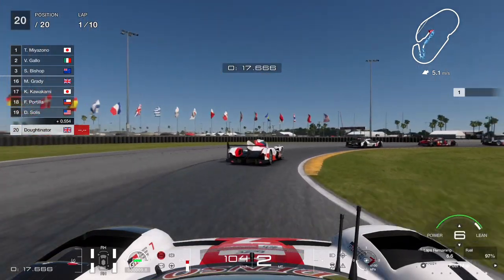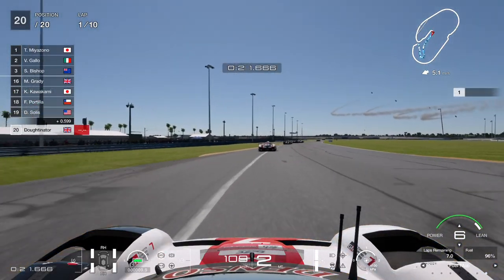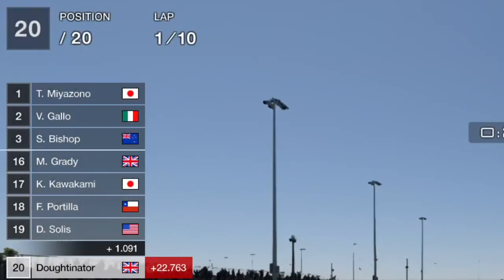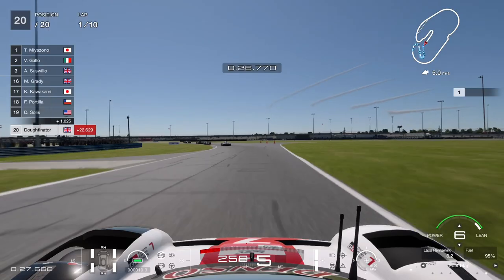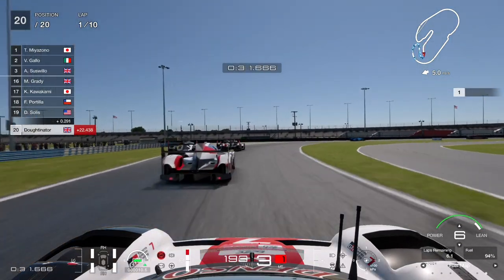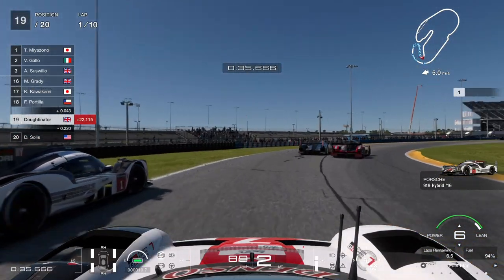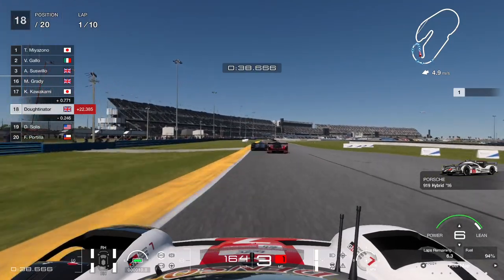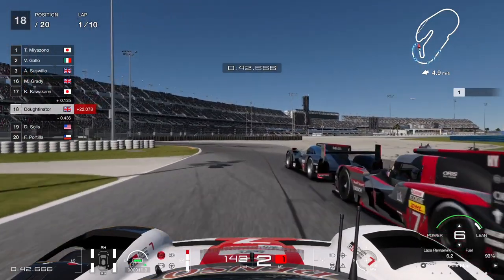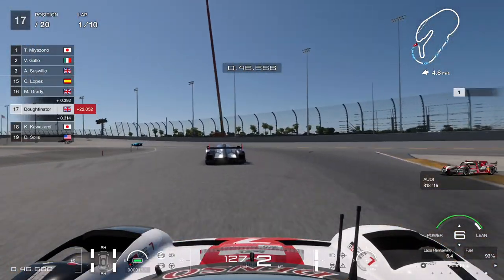The car to watch out for is the one currently in the lead — they're driving the McLaren, the Japanese driver. They're very good on fuel efficiency, so they'll pit quite late and only need to put a small amount of fuel back in the car. It's important to make your moves early. There's a slight aggressive move from us on the AI driver — slight contact, no penalty — and we progress through the field.